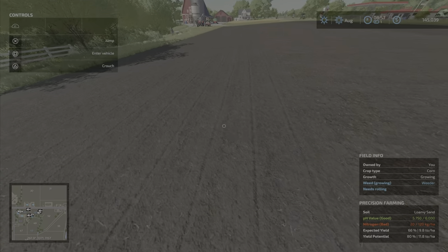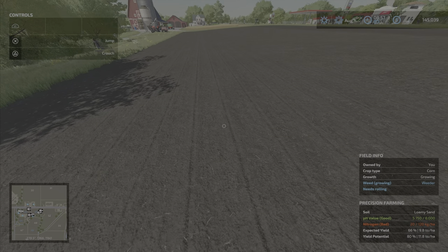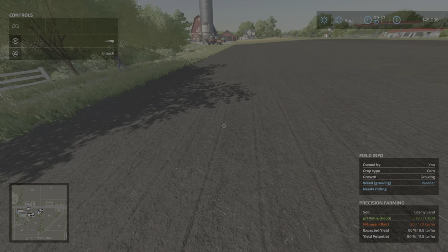Now we have planted corn. There's no nitrogen. Looking here, we've planted corn and it's still red because we have not applied any nitrogen.